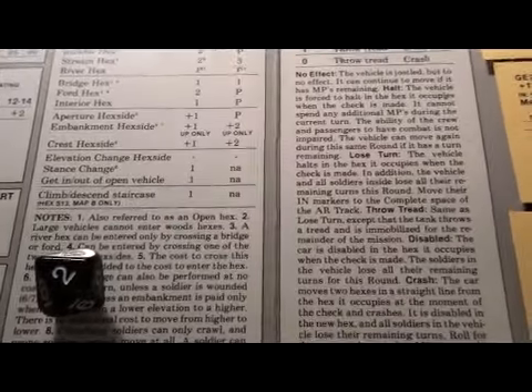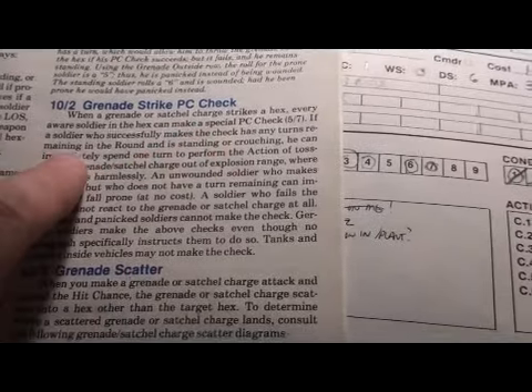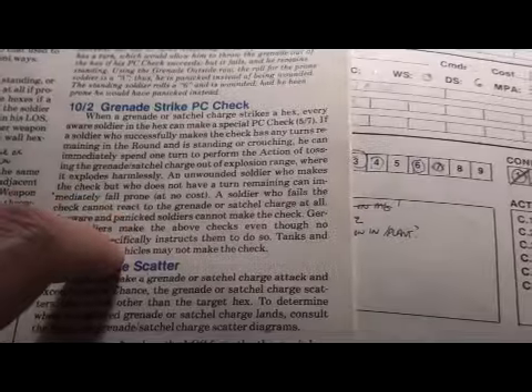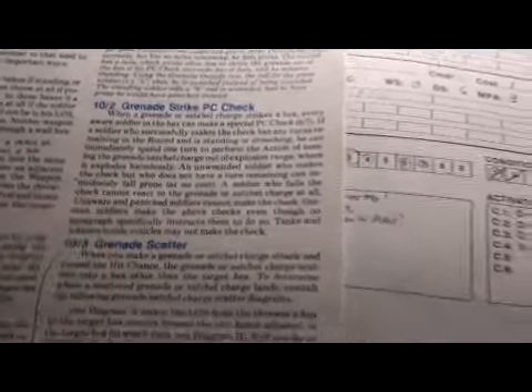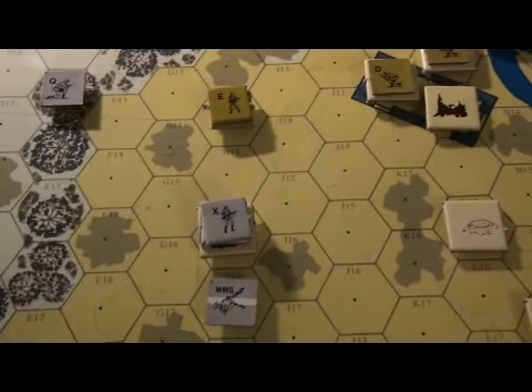But now there's one little problem. When he throws the grenade into the pillbox, the Germans get a perception test with a possibility of throwing it back out. When a grenade strikes a hex, every aware soldier in the hex can make a special perception check. If they make the check and have turns remaining and are standing or crouching, they can spend a turn to toss the grenade out of explosion range. Only X is standing and has a chance to throw it away, so X is the only one we need to roll for.